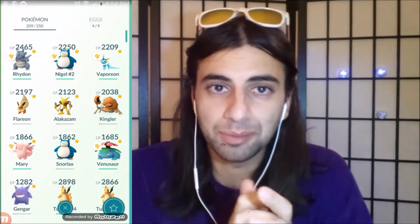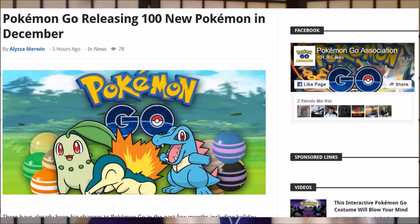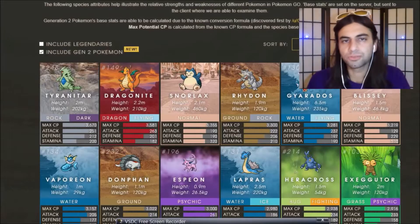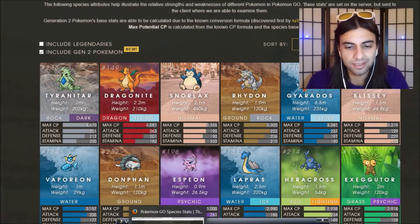Some big news — apparently a lot of news blogs are writing that Gen 2 is coming out in December. Here we got a website right here, Pokemon Go Association dot com, looks like a fairly reliable source. They have 104,000 likes on Facebook and here's what they're writing — this was posted just five hours ago and already had 78 views.